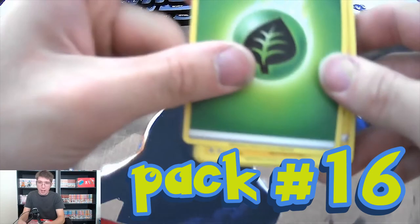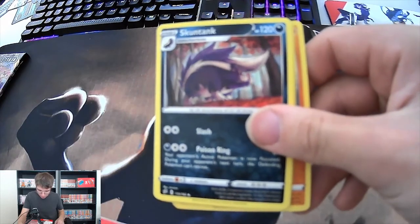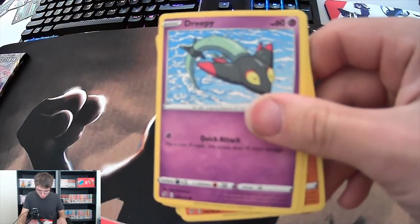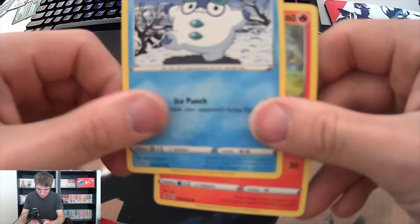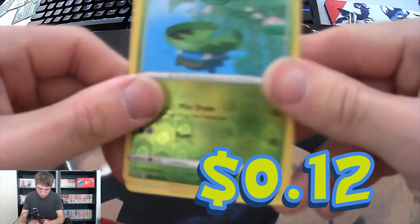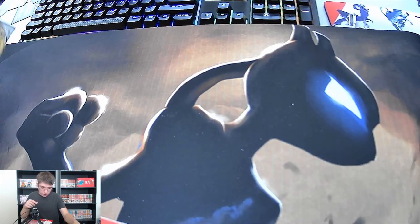We are out of our last three packs so keep it coming guys, hopefully we get a Hyper Rare out of this. Leaf Energy, a Joltik, a Skuntank, a full-heal Cramorant, a Snom, a Pinnacle, a Galarian Dreepy, a full-art pick. Reverse holo Lotad, and also Greedent for our uncommon.